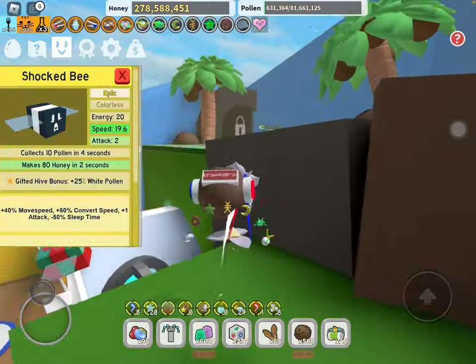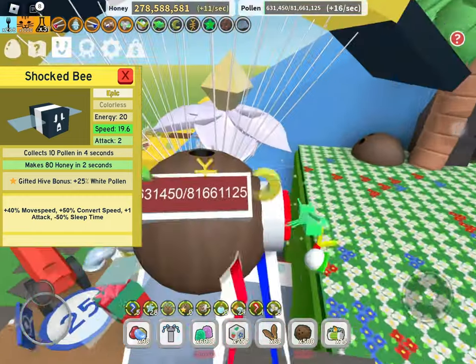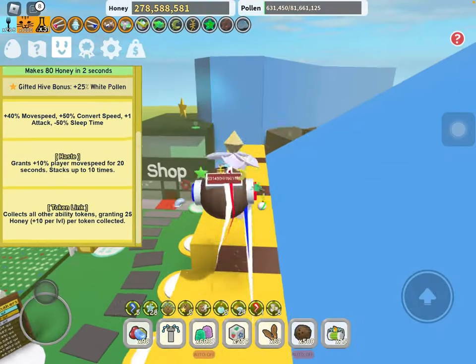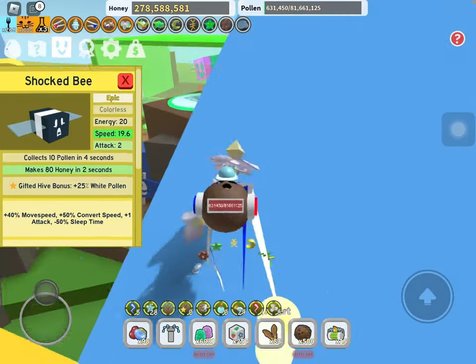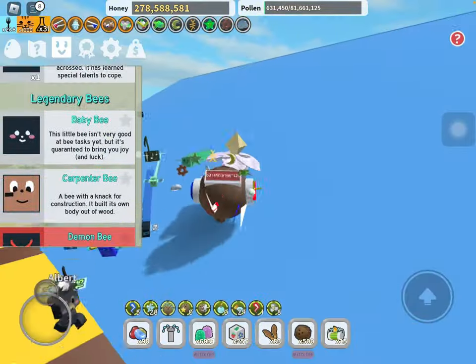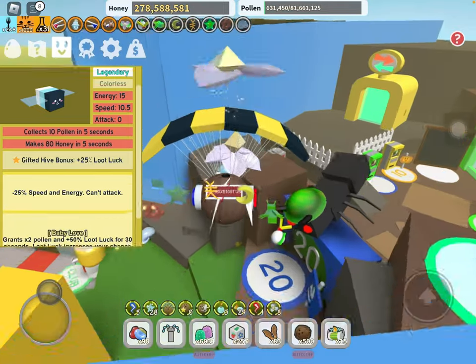For Shock Bee, you actually want it even though it's white pollen because it gives you 25% white pollen rather than a capacity one, and it gives you token link and haste. So it's a pretty good bee honestly. Now moving on to the legendary bees — we have Baby Bee, and you obviously want it gifted.